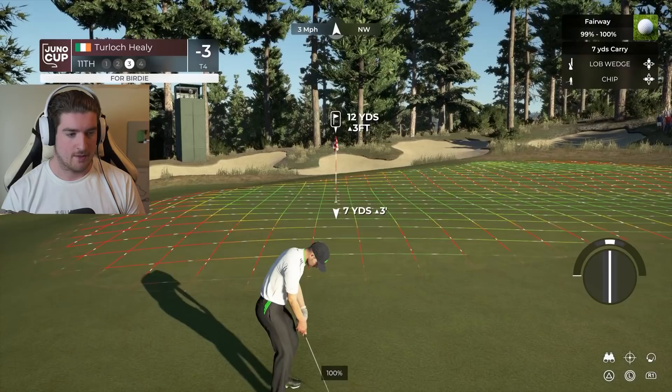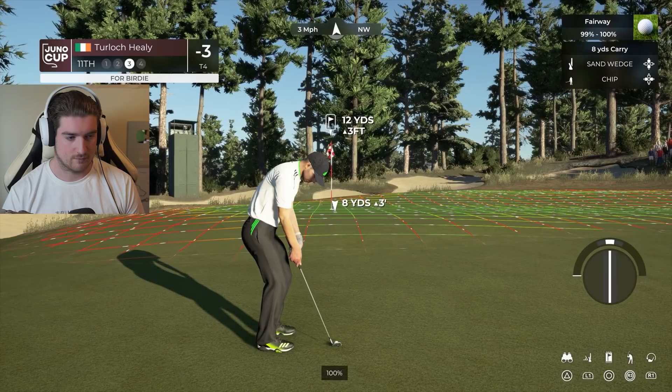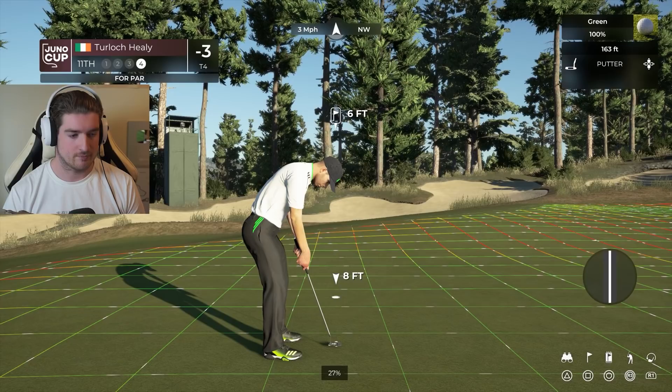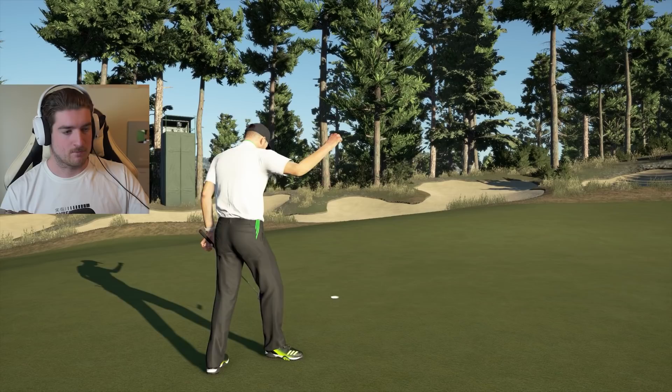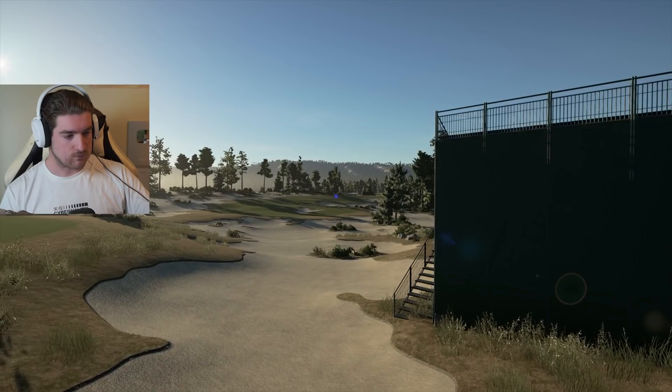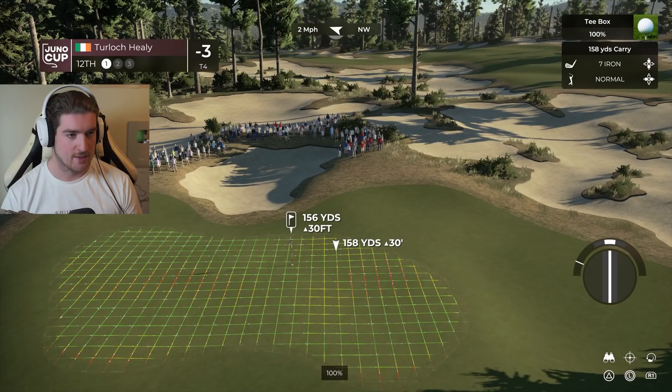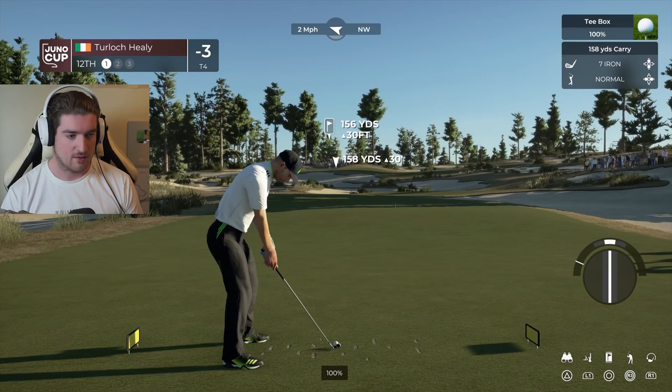19-yard splash shot - that should be ideal. No change on the leaderboard for this player after that hole. Time to tee off at the 14th. Perfect drive - this is a par five, it's a long hole, there's no way this is a par four. We're still 280 yards away, currently tied for fifth place. Laying up because there's no point going into that bunker.